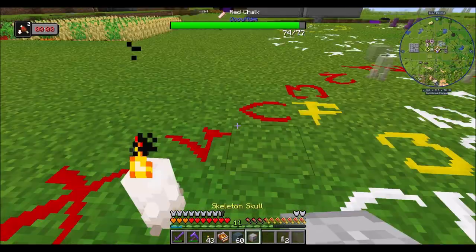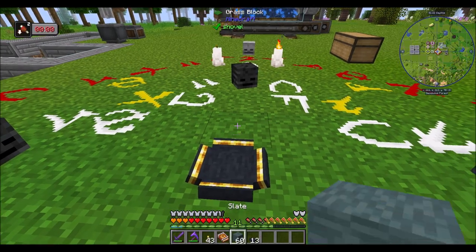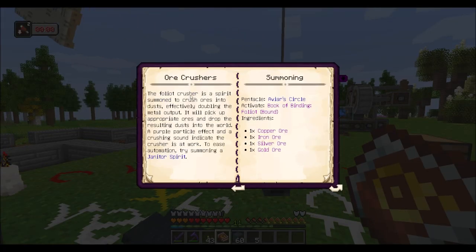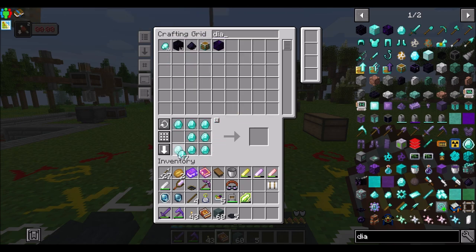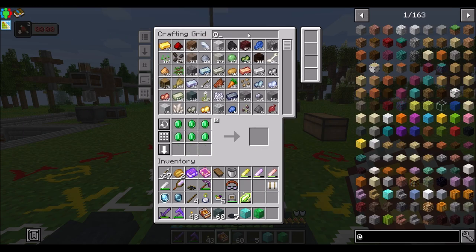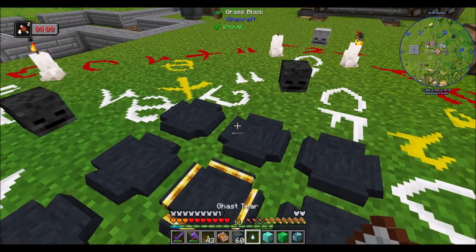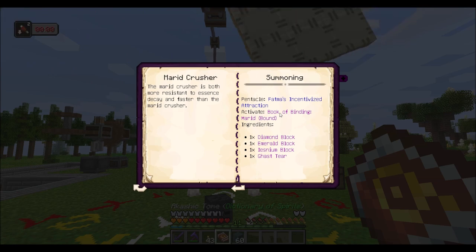I don't think I needed purple. All right, so this should be it. Nice. So now let's summon our Marid Crusher. So for the Marid Crusher, we need copper ore, iron ore, silver ore, and gold ore. Wait — diamond block, emerald block, isneum block, and ghast tear. So diamond block, emerald block, isneum block, and ghast tear. And then activate Book of Binding Marid bound, and that should be it.